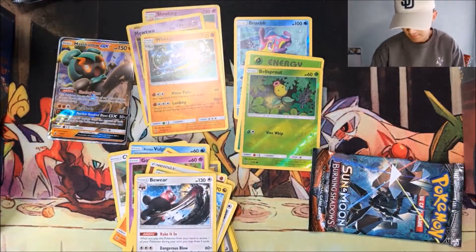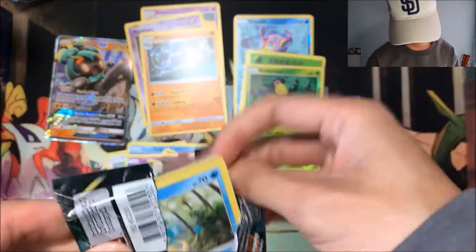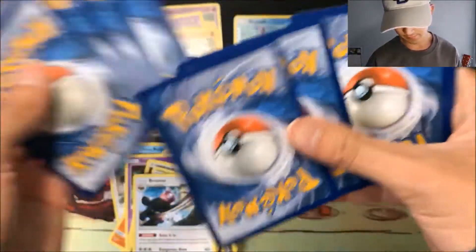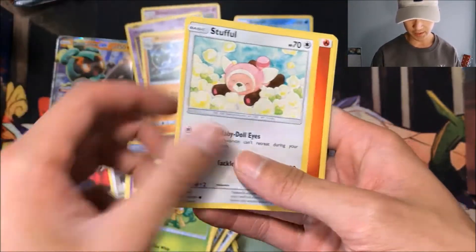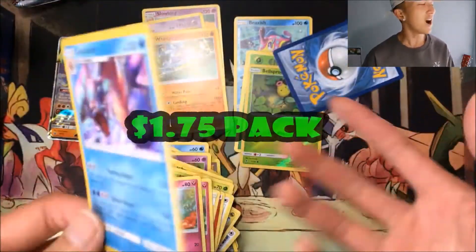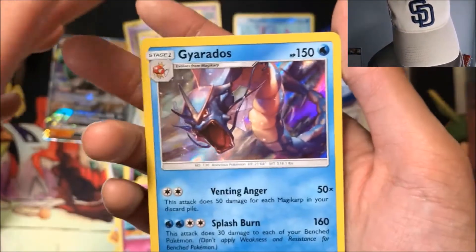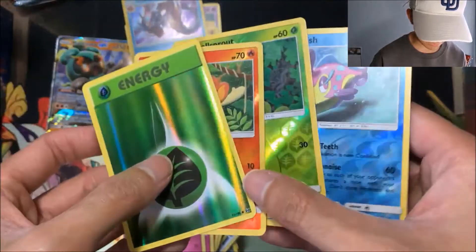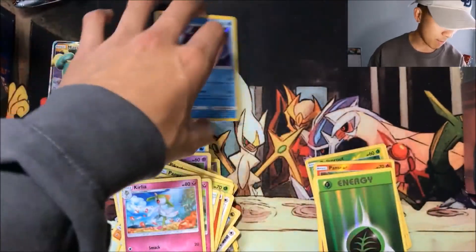Final pack of destiny — if this doesn't have a foil, well... We got a Panpour, Pikachu, Croagunk, Pansage, Stufful, Fire Po-Town, Ribombee, Kirlia, reverse Pansear, and at least we got a holofoil — Gyarados! That's sick, the detail on the artwork is crazy, it looks kind of like Magic: The Gathering artwork. Quick recap: these are the reverses we got, including the foil Grass Energy which looks really nice, three normal rares, and our Gyarados holofoil from the Burning Shadows pack.